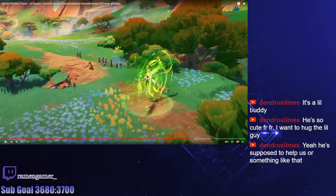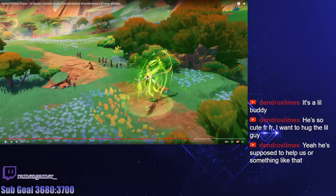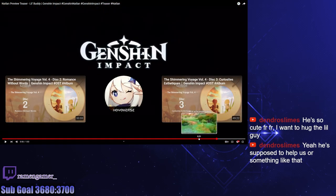I'm just going to call it right now — this is going to be the world boss to ascend, what's his name, Kinich? I think his name is Kinich, I don't know how to pronounce it. That dendro guy with the little pixel friend thing — that's his world boss. Calling it right now.